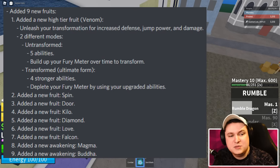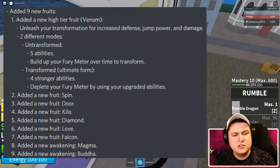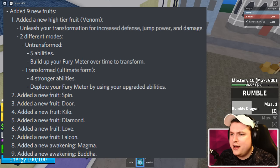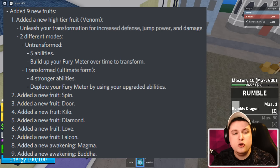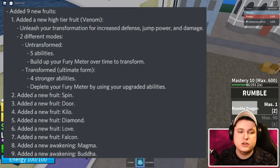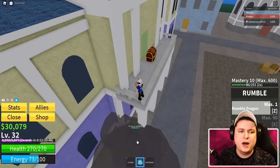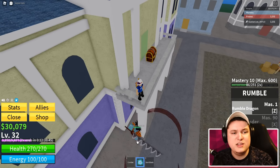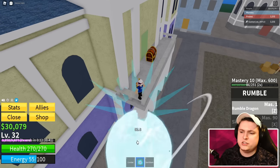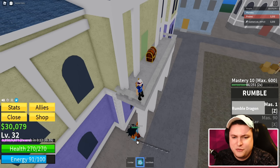There have been nine new fruits added to the game. First up, we have a new high-tier fruit: Venom, which we're going to give away and check out ourselves - it costs about 2500 Robux. There's also the Spin fruit, Door fruit, Kilo fruit, Diamond fruit, Love fruit, Falcon fruit, Magma awakening, and Buddha awakening. The Venom fruit has a transformed and transformed ultimate form.